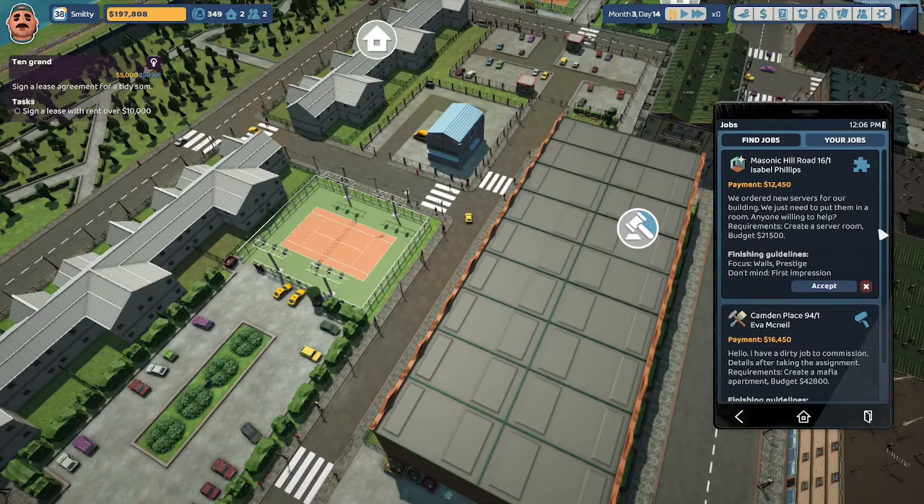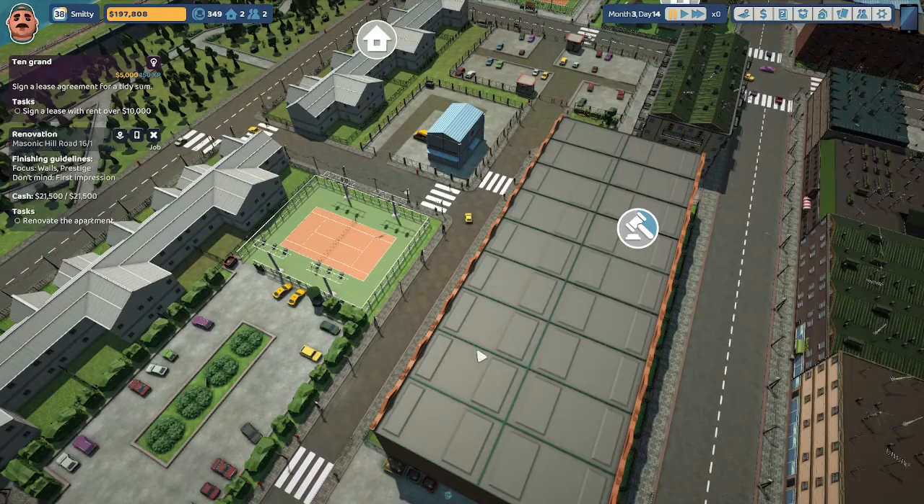The job requires us to create a server room, with a budget of $21,500. We need to focus on the walls and the prestige — they don't mind the first impression. As I said, this is a puzzle job, meaning we're going to have to fit a lot of things in a tight area. The payment for this job will be $12,450. Let's accept the job and head on over to Masonic Hill Road 16.